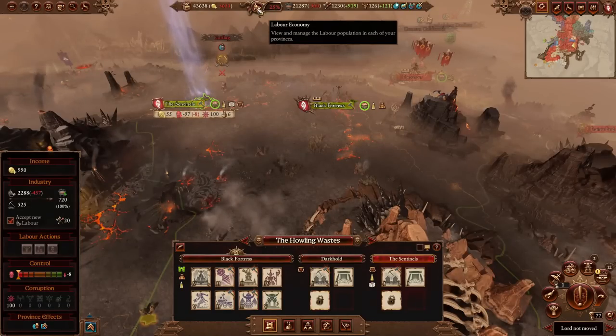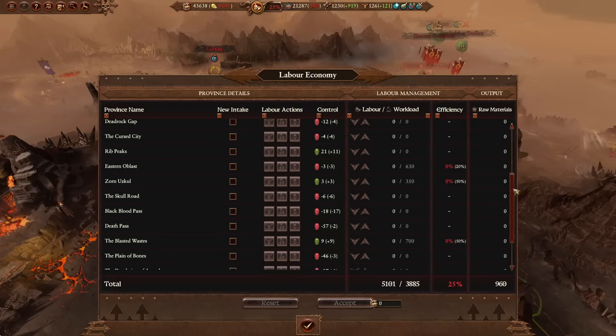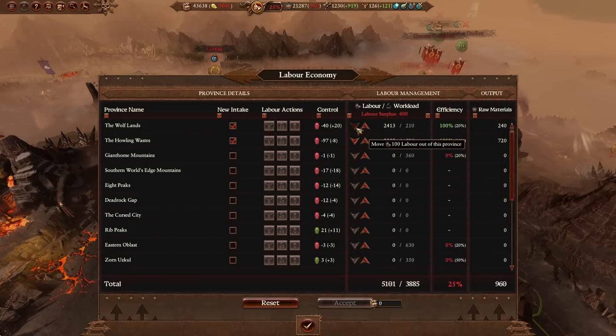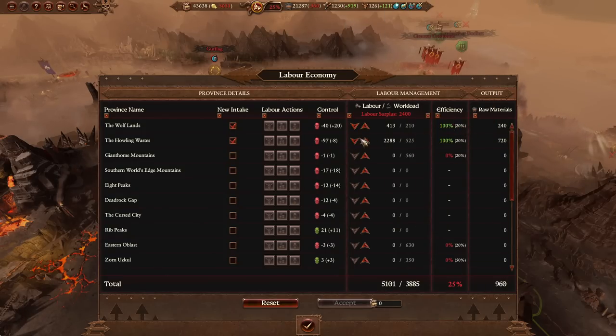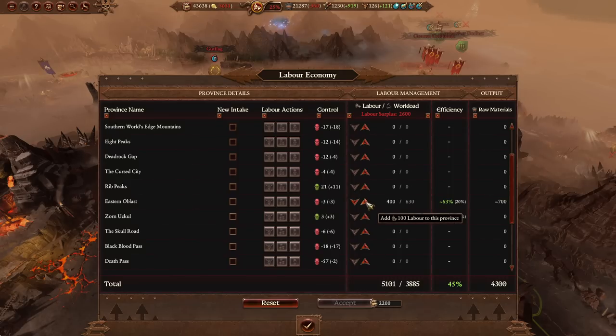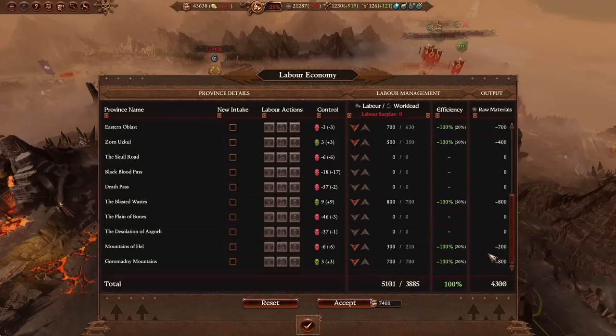Let's talk about the labour economy, the unpaid interns. Right now it looks very bad — I'm making minus 560 labour per turn — but that's because I just confederated Astrogoth and many provinces don't have labourers assigned yet. I'm going to grab labourers from provinces where I have 100% efficiency but don't need as many, and redistribute them to provinces like the Githilm Mountains so they can produce raw materials.